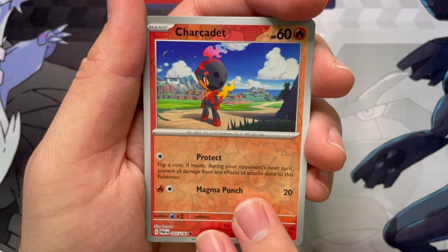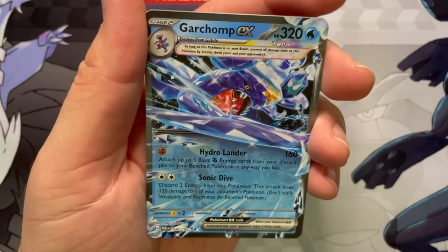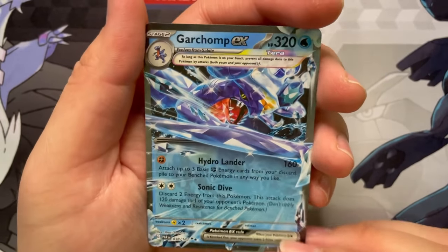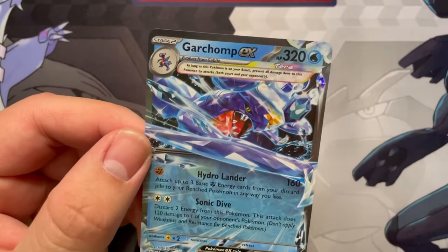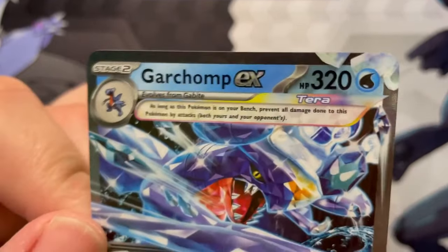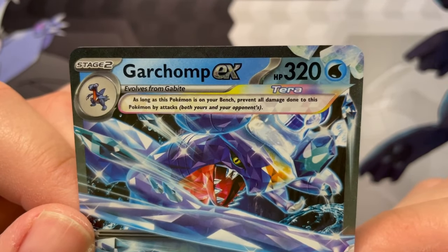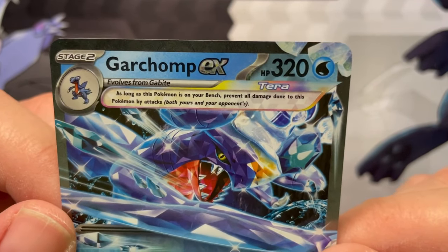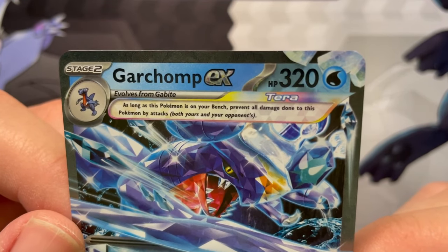I'm reading all these cards for the first time. Reverse Charcoal, a Reverse Cloth, and a Garchomp EX for the holo — not a Roaring Moon, but that is another big dragon that I am a fan of. Psychic Energy chilling in the back. So all of the Terrastal Pokemon — this is a Terra Pokemon. That ability says: as long as this Pokemon is on your bench, prevent all damage done to this Pokemon by attacks, yours and your opponent's.